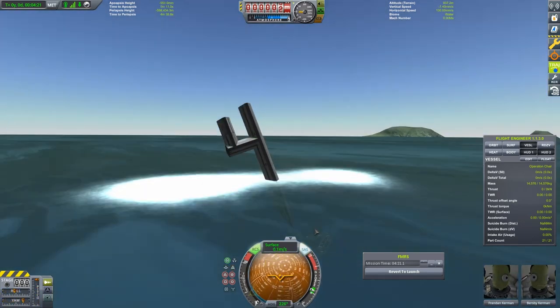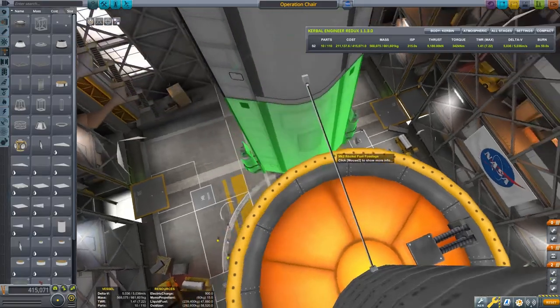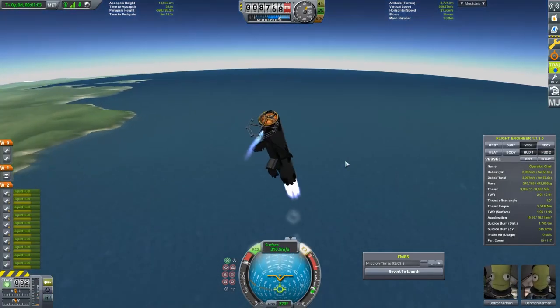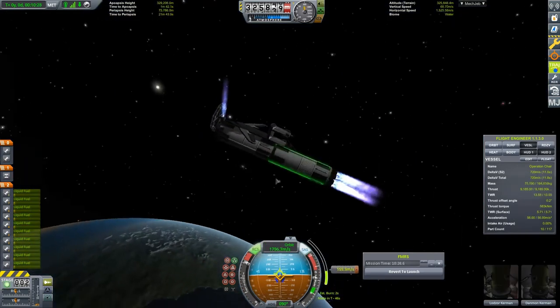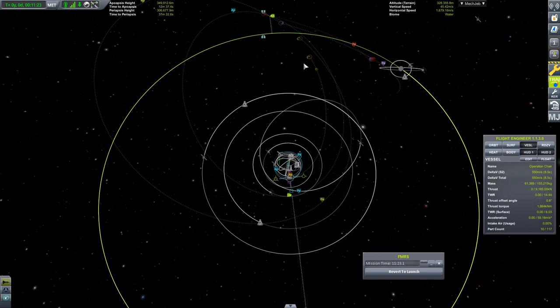After that fiasco, I decided the craft would need a slight modification. Having modified the craft, I prepared for another launch, hoping this time would be a success. However, quite a few mishaps occurred. Finally, achieving orbit, I attempted a transfer to the Mun. Unfortunately, I simply didn't have enough delta-v to pull such a maneuver off.